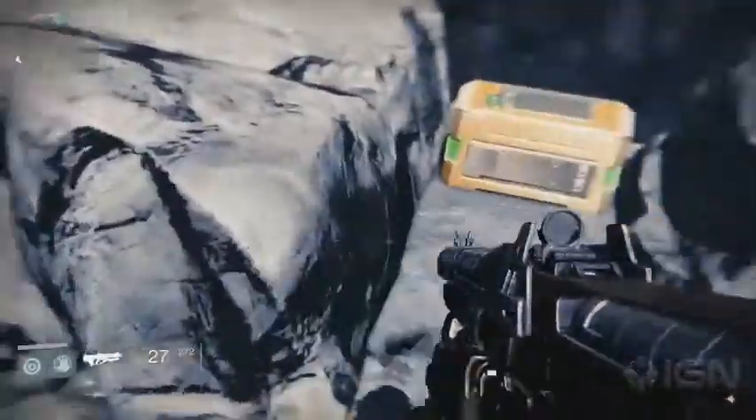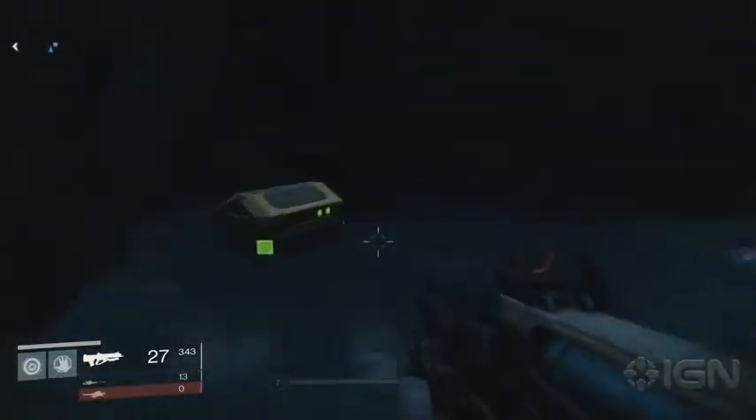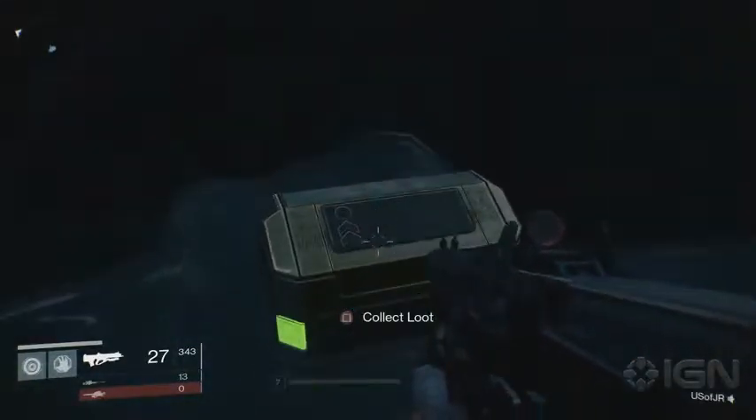Drive over here on your sparrow and look between the rocks. Next, on your way to the Hall of Wisdom, go through the broken down dome building, into the temple and then down the spiral to where you'll see the black water. If you follow it around, you'll see a chest in the corner.